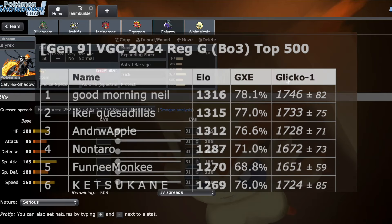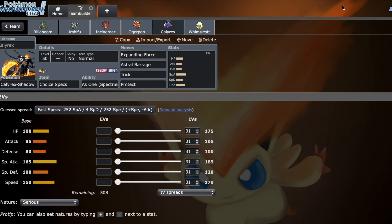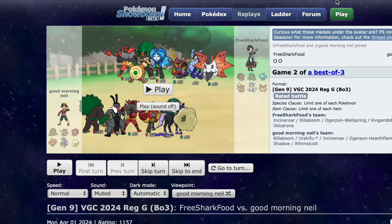I hit rank number one on ladder with Terra Normal Choice Specs Trick Calyrex, and I want to go over some of the replays that got me there, and also how to use Calyrex and how to beat the Pokemon as well. It's going to be one of the biggest central pieces of the metagame, and I think it's really important to know how to beat it.